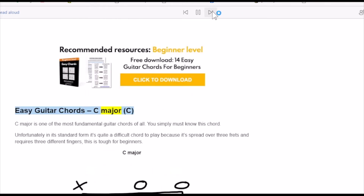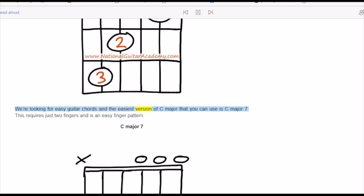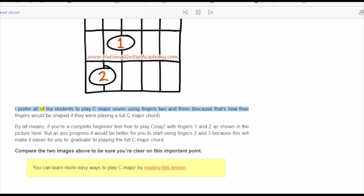C major is one of the most fundamental guitar chords of all — you simply must know this chord. Unfortunately, in its standard form it's quite a difficult chord to play because it's spread over three frets and requires three different fingers, which is tough for beginners. The easiest version of C major you can use is C major 7. This requires just two fingers and is an easy finger pattern. I prefer all my students to play Cmaj7 using fingers two and three, because that's how their fingers would be shaped playing a full C major chord.